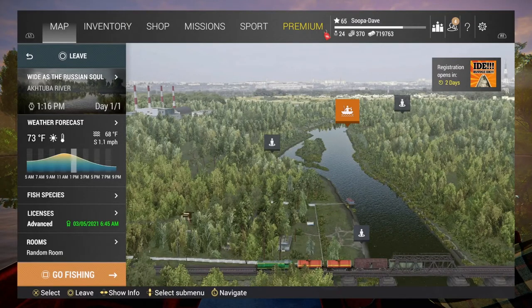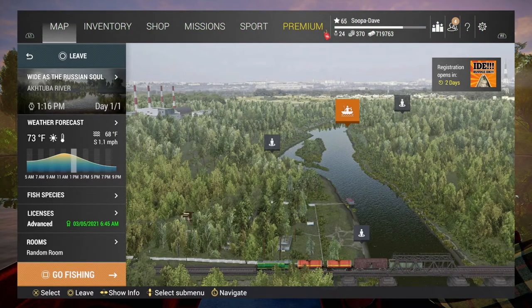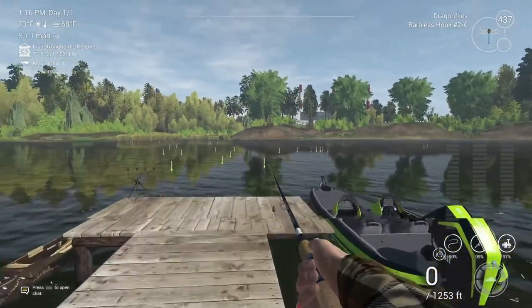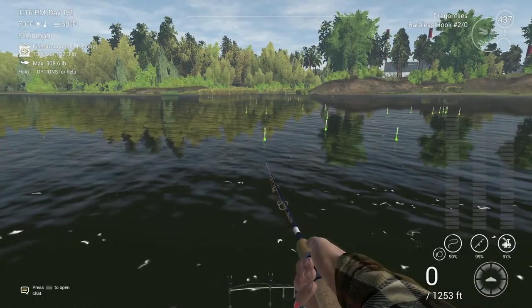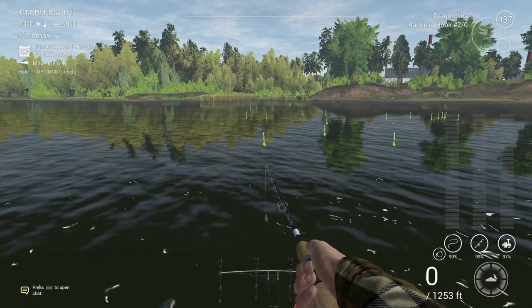Welcome back folks to Tuba River, Russia, here in Fishing Planet for the unique guide. We're going to do a spawn on the boat dock, and you can use dragonflies or mayflies on a number one to number two hook. If you do a two out, you'll get the bigger one, so I generally do a two out.